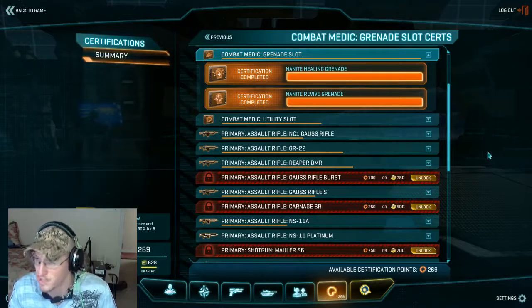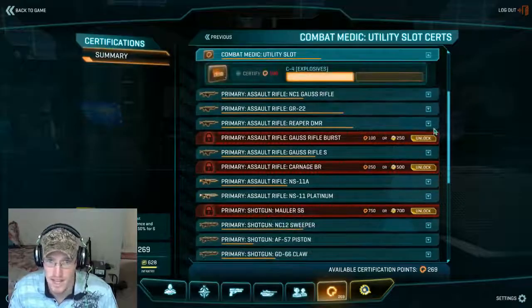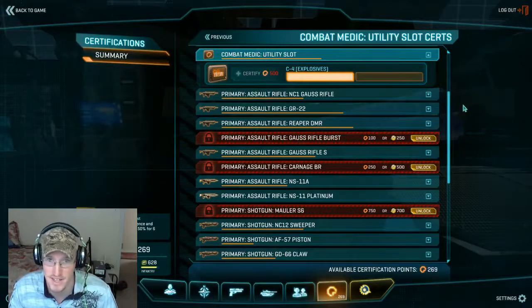That comes down to individual play style. For the utility slot, I only have one rank in C4 because it's actually kind of useful — especially if you end up being the last guy alive, pulling back, and all that's left is one max. You can just drop it down, kill that max, and go res your squad.